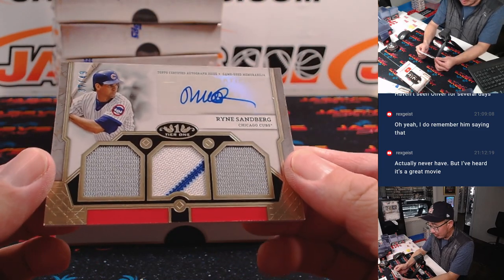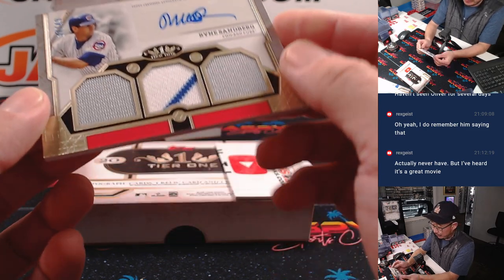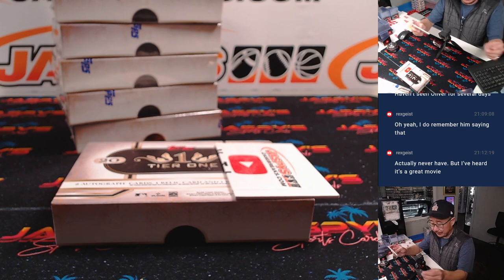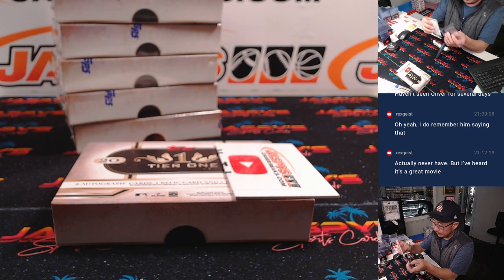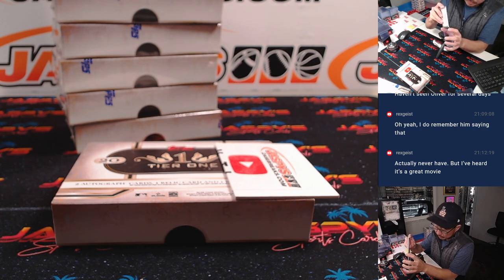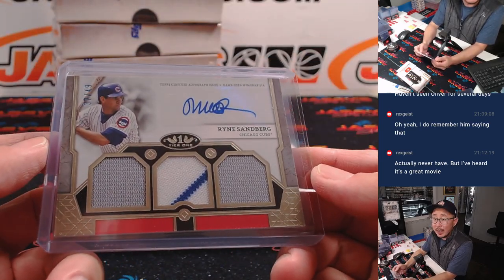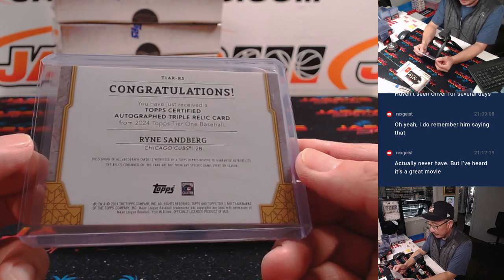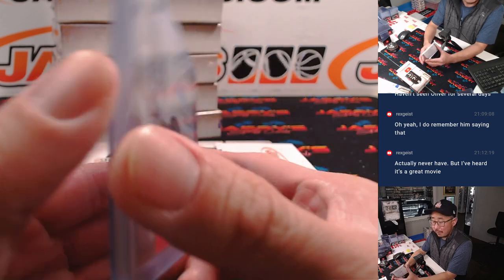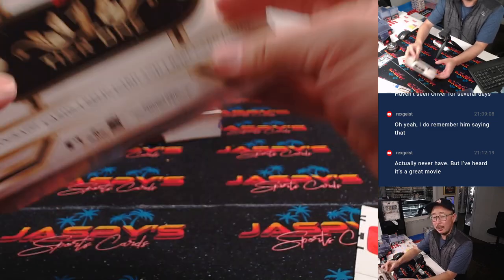Ryan Samber — triple relic and autograph, 37 out of 49. Chris G. picked up the Cubs straight up. Got the away grays and the home white and pinstripes.